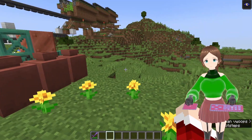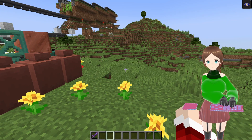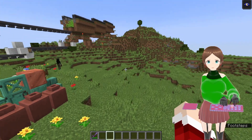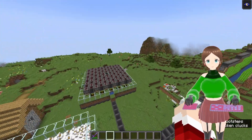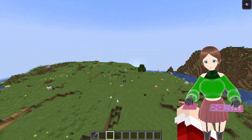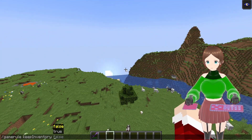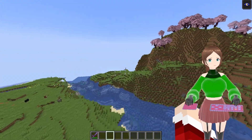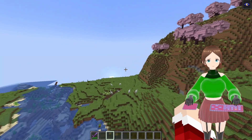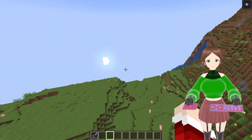We're going to quickly land here and do slash set world spawn. You won't see any text because I have my chat turned off. And now we're also going to do game rule keep inventory true. That way, at the end of the video, I can just run the slash kill command and be back at the spawn point with all of our found treasures.